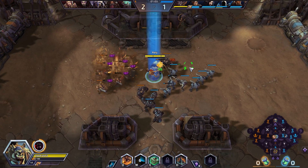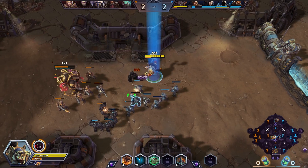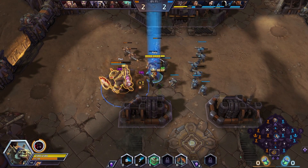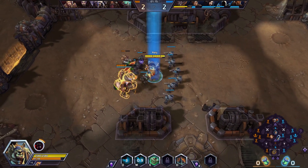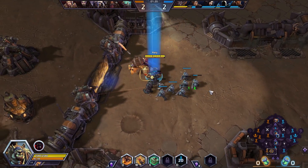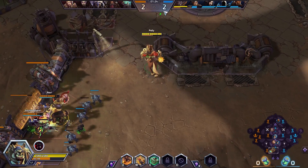So our goal today is going to be to test out this auto attack build and see how we like it. Just like our other Hogger videos, we're just testing the ground, seeing how things go. We're not going in with any expectations. We've been pleasantly surprised by some builds and pleasantly let down by others. Namely, the trait build didn't go very well.